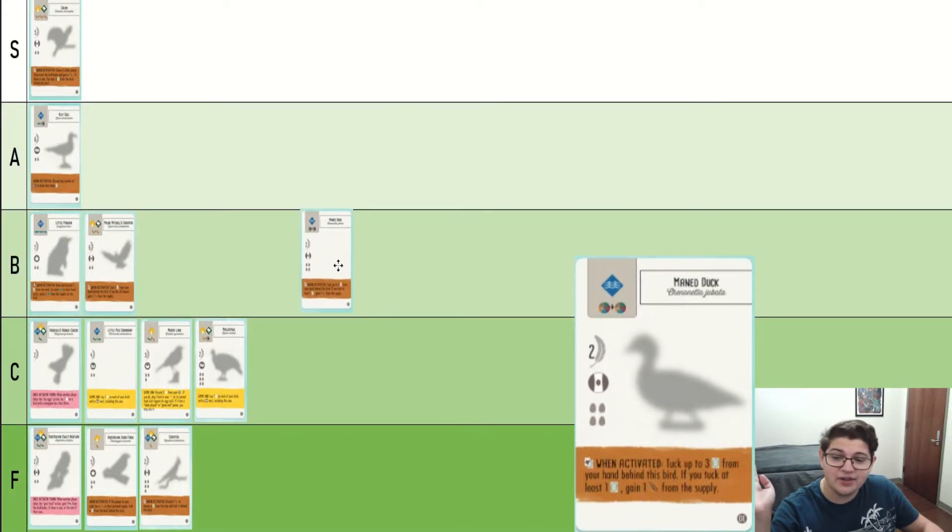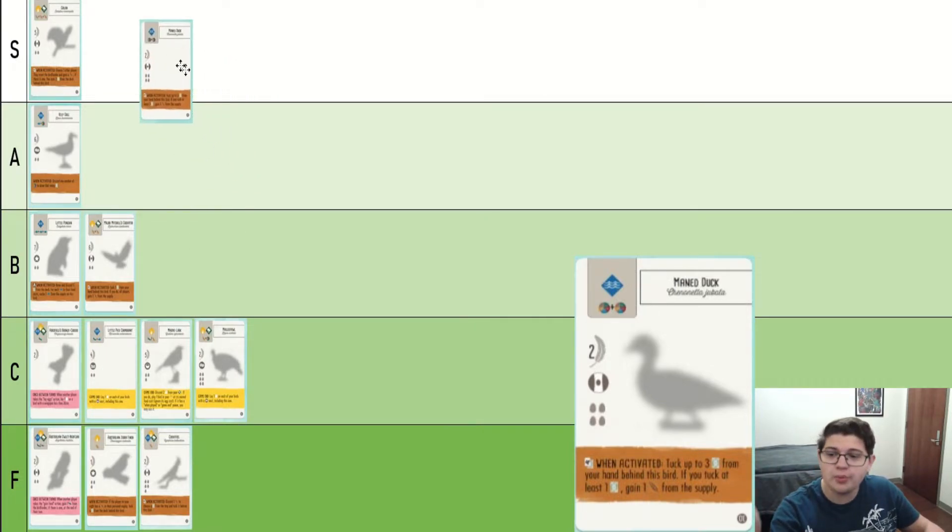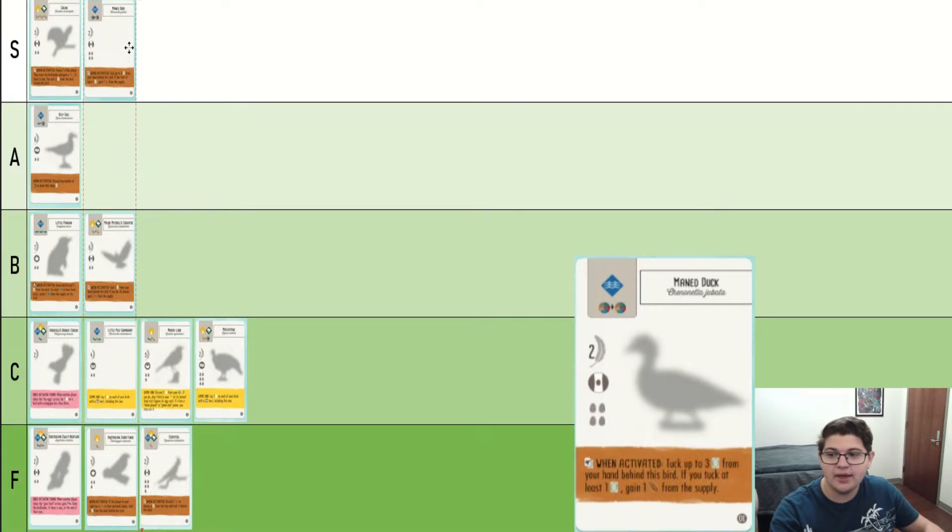Now we have the Mage Duck. This card is an absolute powerhouse. Not only does it have two omnivore symbols, it has one of the best round powers in the game in my opinion. You just get a tucking machine and you get so many victory points in the water row. This is absolutely an S tier bird in my opinion.